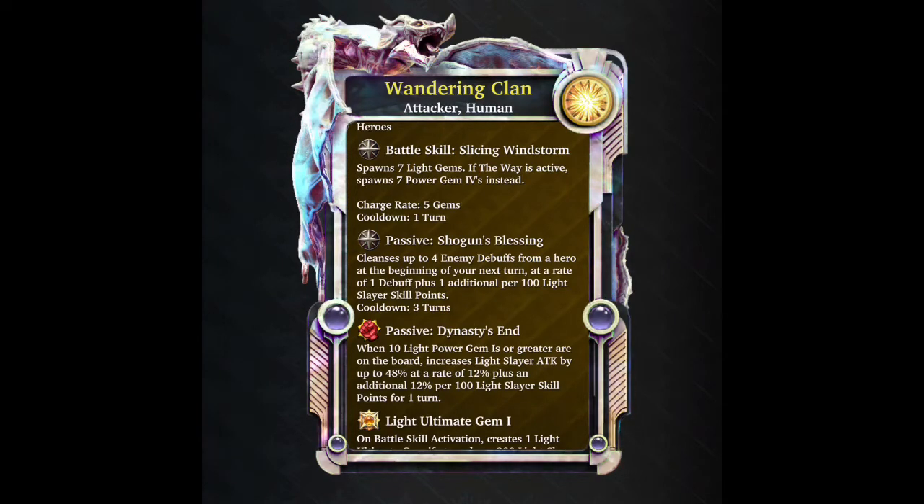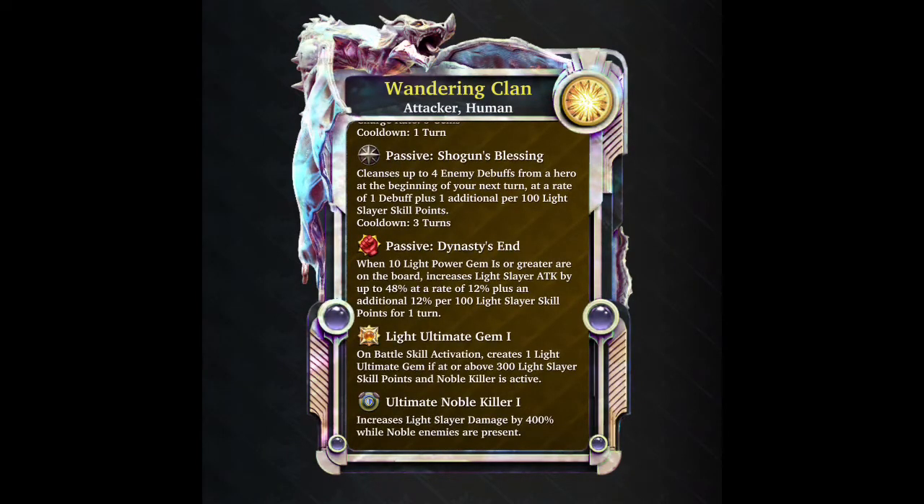It does have two passives, however they don't really make up for the fact that it isn't a brilliant ultimate form. The first passive is Shogun's Blessing, which will cleanse up to four enemy debuffs from a hero at the beginning of the next turn - starting at one debuff and increasing by one additional debuff every 100 Slayer skill points. The second passive is Destiny's End, which will increase the damage output of your light Slayer deck, starting at 12% and increasing by an additional 12% per 100 Slayer skill points.